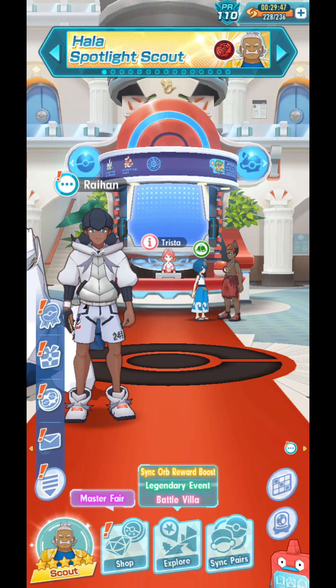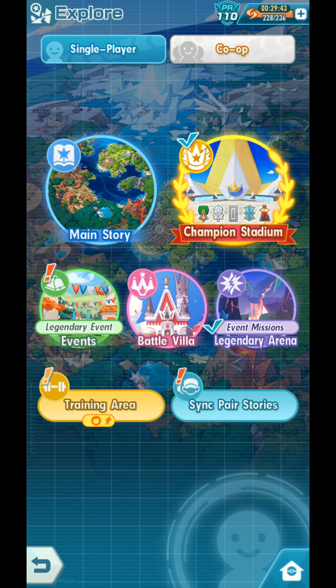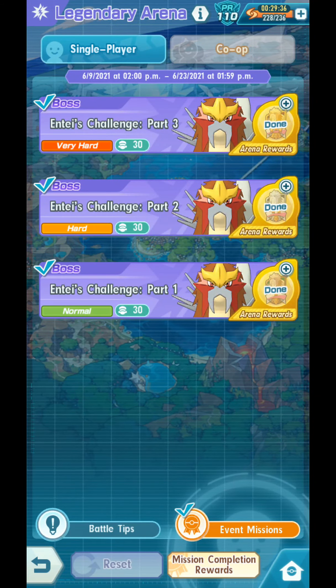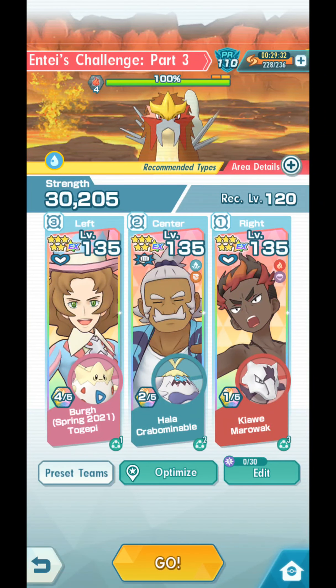I think Summer Steven will be the next one. Let us test Hala out right now in Legendary Arena. I did this earlier with just a normal Hala — this time he's 6-star EX. I'm going to use the same team: Springberg, Kiawe, and Hala. Let's begin.